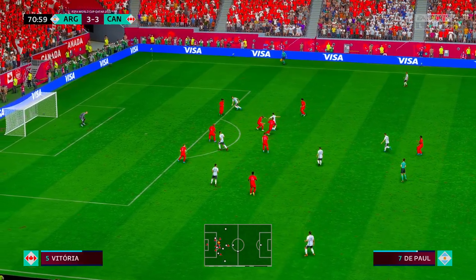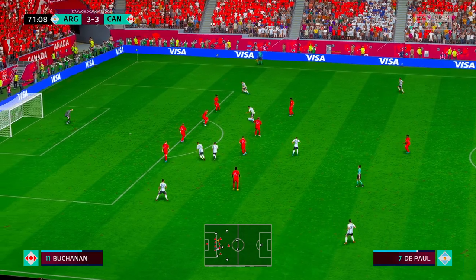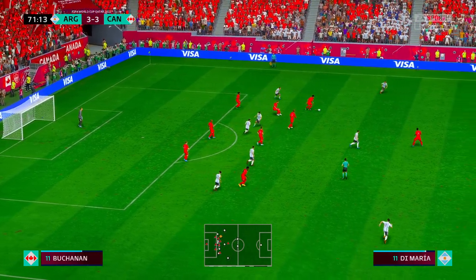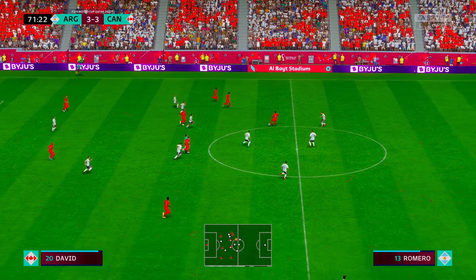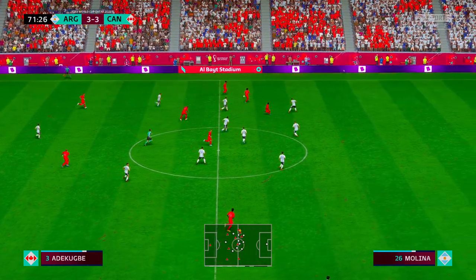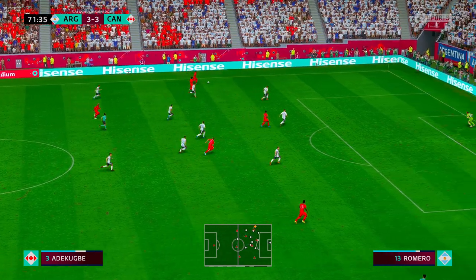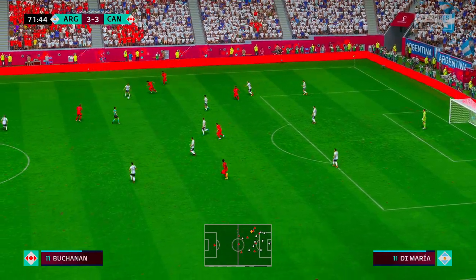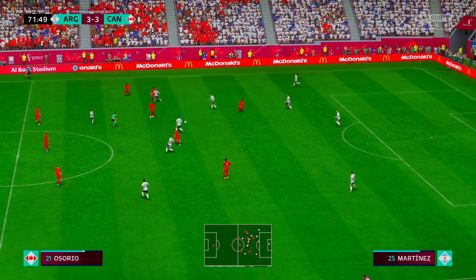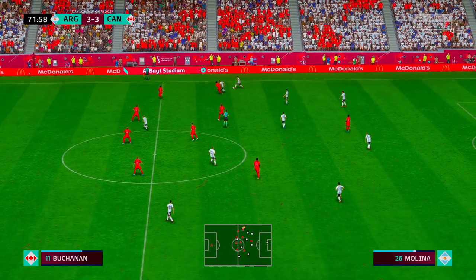Paredes — using his physical strength to shield it. Well, that's the end of that move for now. Sam Adekubi — the quality of pass needs to be a bit better. Molina — it's with Martinez.